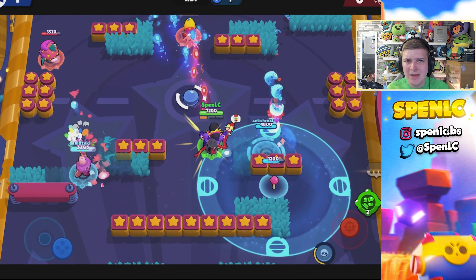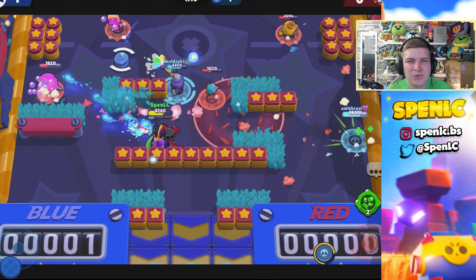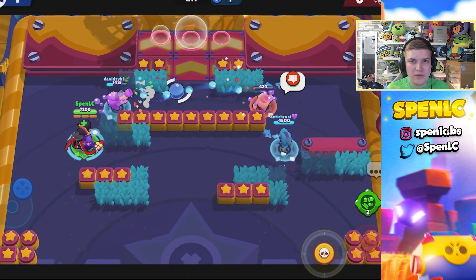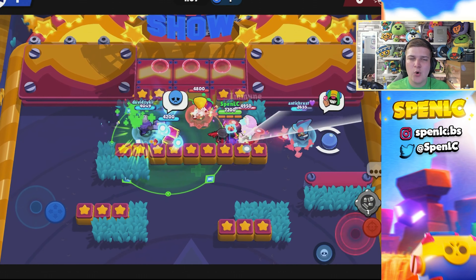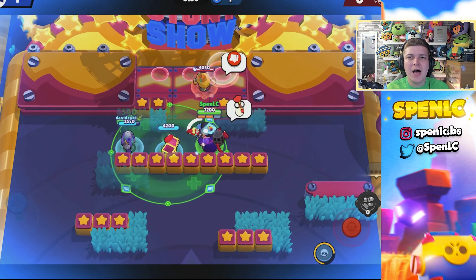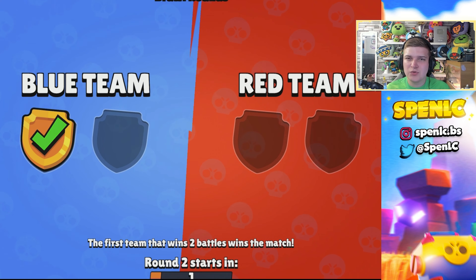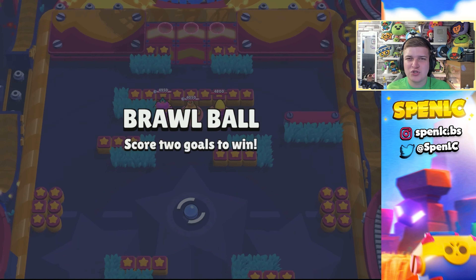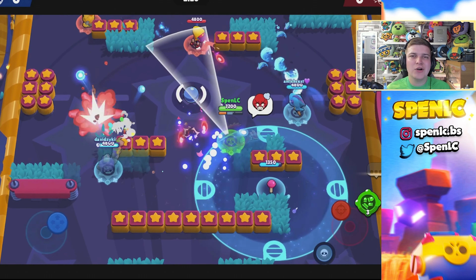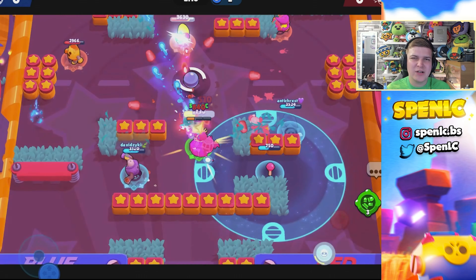Spike has fallen off a little in the meta but he can still hold his own well behind that wall and go aggressive with his super. Bonnie is absolutely insane on Backyard Bowl — she's the perfect brawler to stay in the middle with high HP and long range, and can easily jump on isolated flankers. Bo's totem gadget can get a lot of value behind walls. Bell is really strong in the middle, and Penny is great too — so many walls to put that turret behind. The key tip: don't overextend, as draws are very common on this map, so wait for the perfect team wipe before scoring.